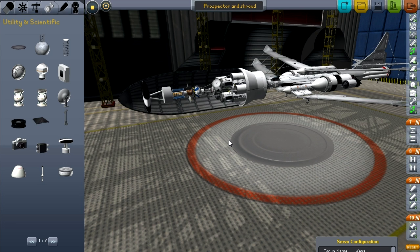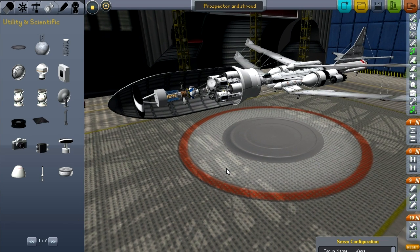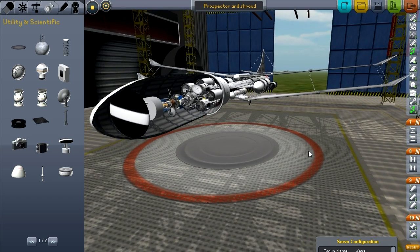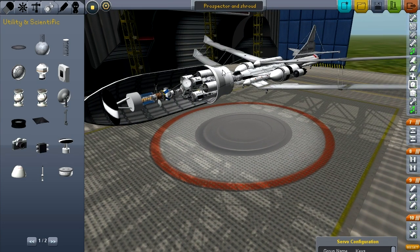I did a whole bunch of troubleshooting. I got it to the point where it'll stand up, be ready to launch, nothing will break. The problem is this is about 480 parts, and that's too many - the game can't keep up with it. I was willing to record low frame rates. I expected we'd get some low frame rates until we decoupled, but it's unplayable. I've got a pretty decent computer and I was getting less than one frame per second.